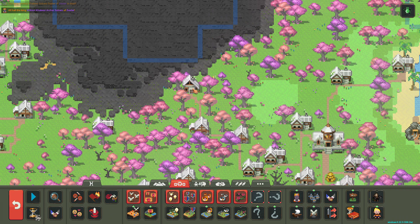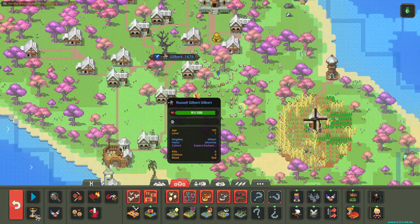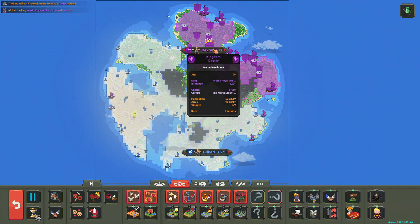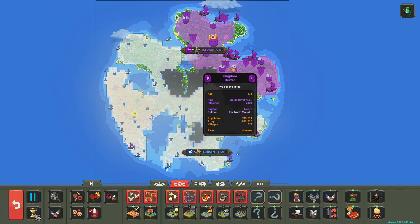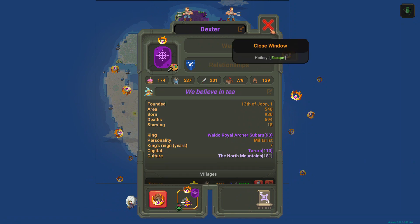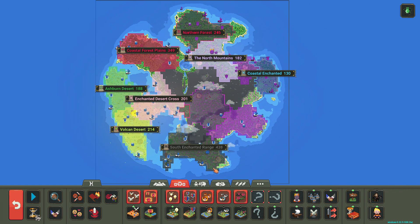The king of Dexter right now — Waldo Royal Archer Something — it'd be funny if it isn't even someone from the Dexter lineage. And it isn't — it's not even someone from the Dexter lineage. That's crazy. They really just said, 'Hey, I'm gonna take over.' I'm gonna check on the cultures.